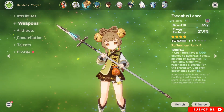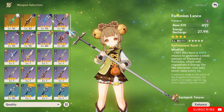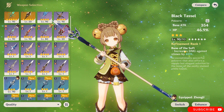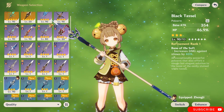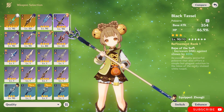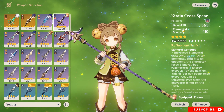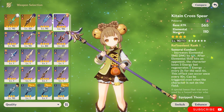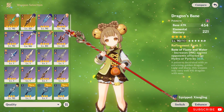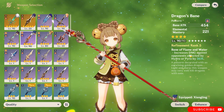For weapons, you want the Favonius Lance or even the Black Tassel, because it gives you more HP and you heal with HP. If you want to play her on Nilou teams where she triggers reactions, I recommend going for elemental mastery weapons like the Kitain Cross Spear that gives elemental mastery, or the Dragon's Bane which is the best choice because it gives you 221 elemental mastery.